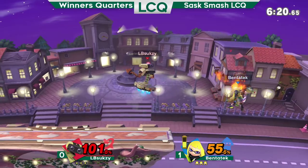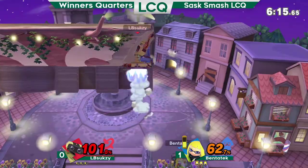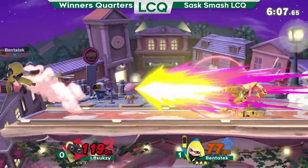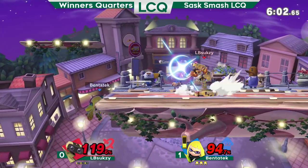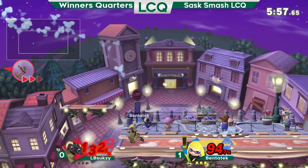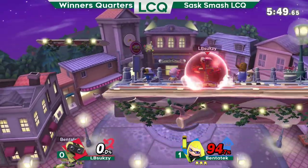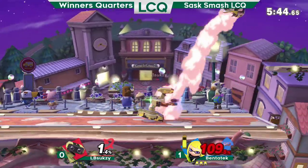Just catching LB Soxy before he can start any nairs. Great read from Ben on that nair. Weird F-tilts from LB Soxy. Jab, jab, gyro, laser. Going for some stuff. At least not really ledge trapping — just kind of auto-piloting right now. Ben taking full advantage of that.